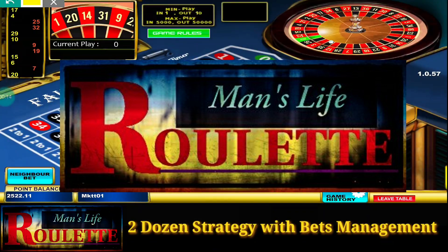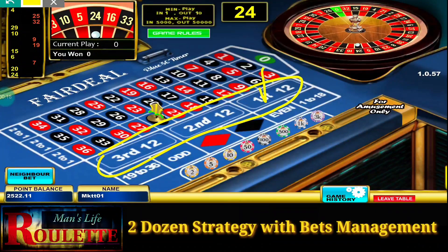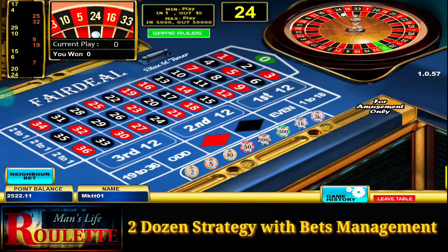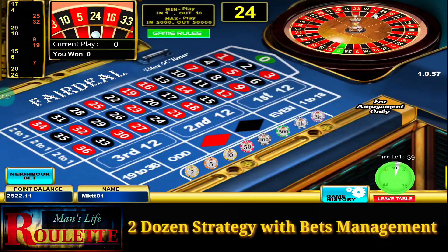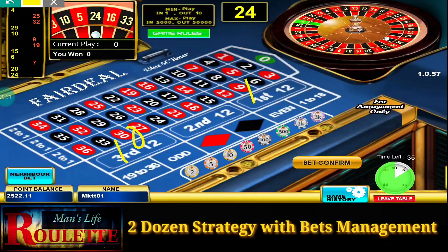You have to put your bets at any of the two positions over here. You can choose either first and third, or first and second, or second and third. And for every position you have to put your bets like 10 units at every position — 10 units here, 10 units here.